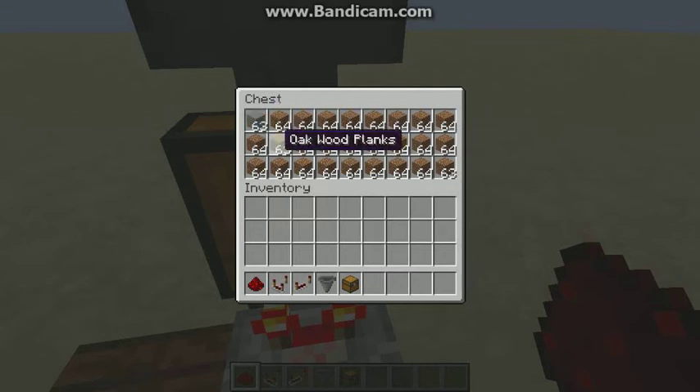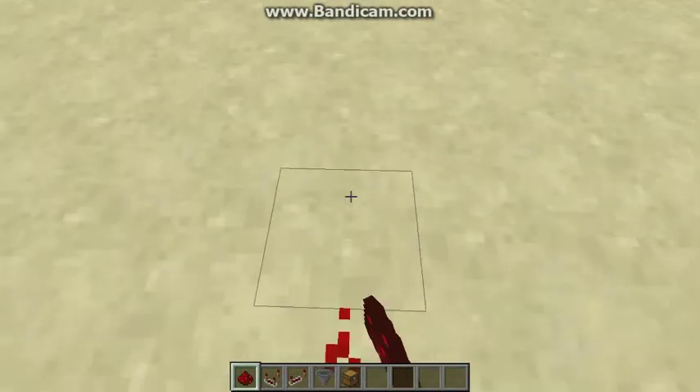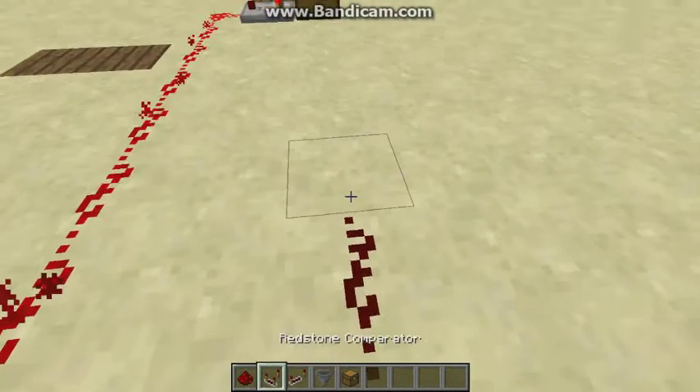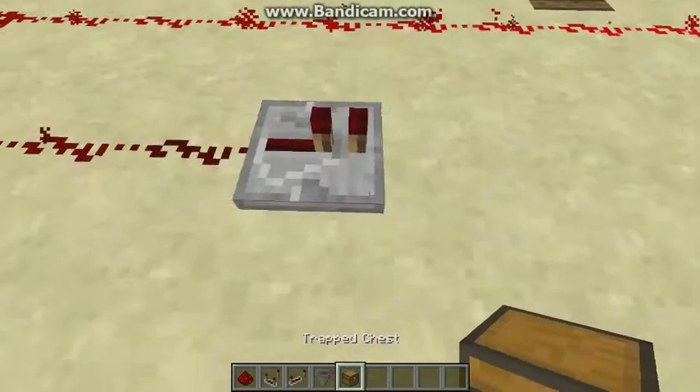I'll show you in a second — you want to run out the signal. I'm going to run out the redstone signal. That's why you want only 63 in there instead of 64.